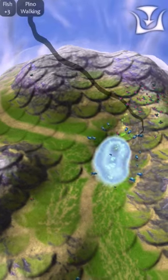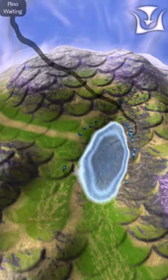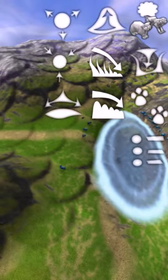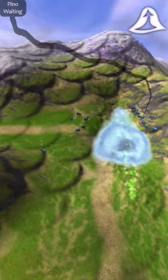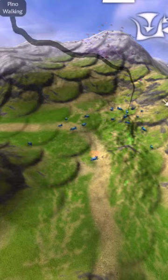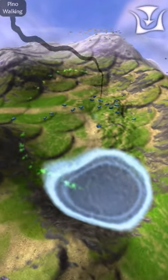Oh, that poor guy's in the water. Can he swim? He's swimming, but I don't know if he's actually truly swimming. There you go buddy, get out of the water. Let's form an ocean right here in front of them. Oh no, he got pulled in — I don't like hurting them for some reason, just that animal lover in me.